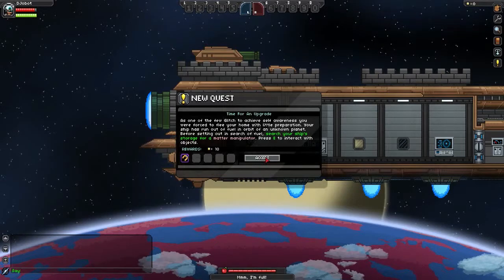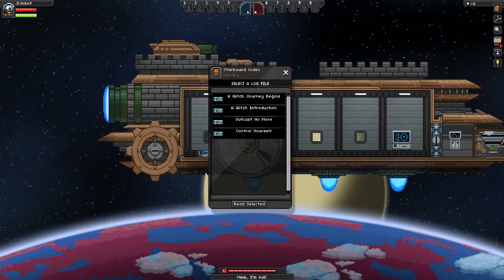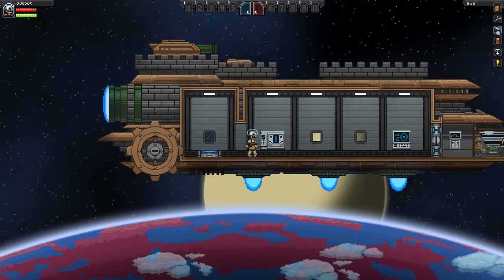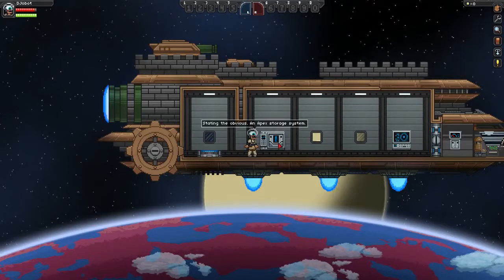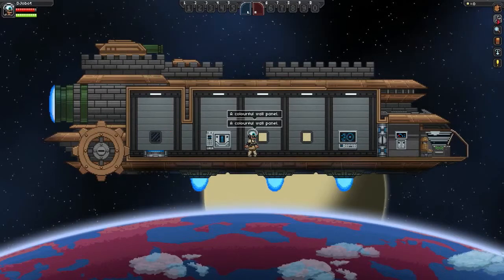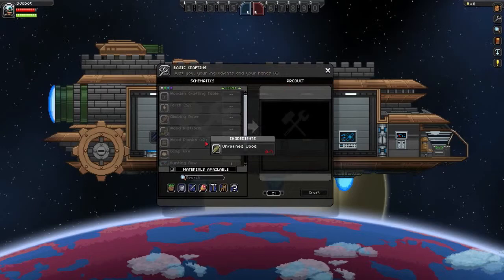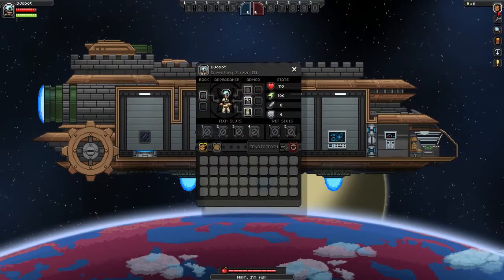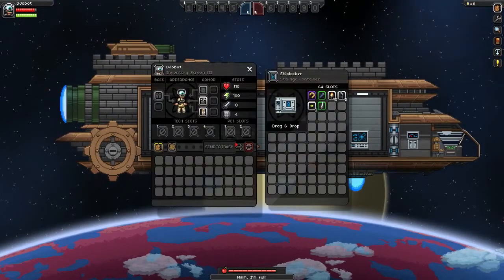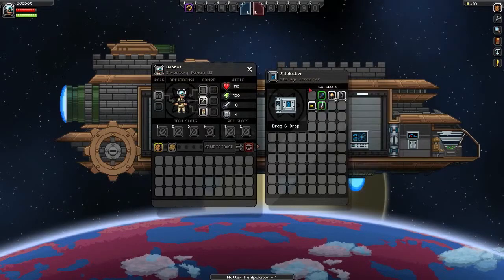Okay, first you start out on your ship. There's a quest system — if you want to go to quests you click here. If you want to go to your codex, which is like previous quests, you can use this to scan things. You can press N if you want to do it quickly. You go here for crafting, or press C. Here for inventory, press I. The first quest is to grab the stuff from here, so I'm going to grab the Matter Manipulator, which is your main tool at the beginning — you won't be needing it that much later.